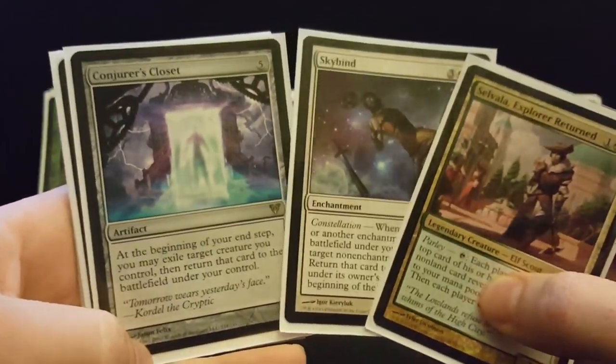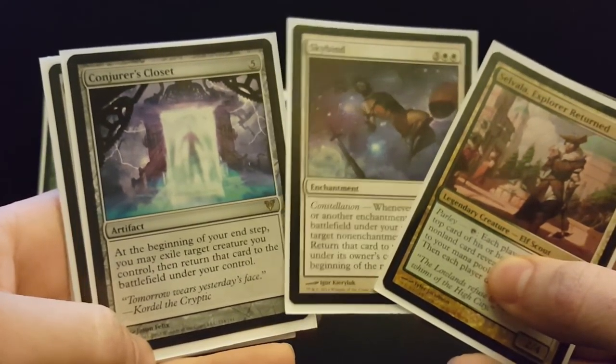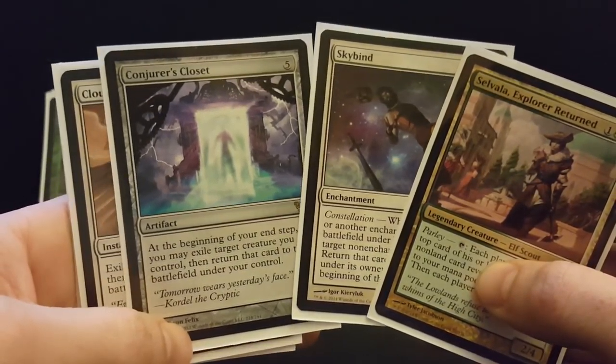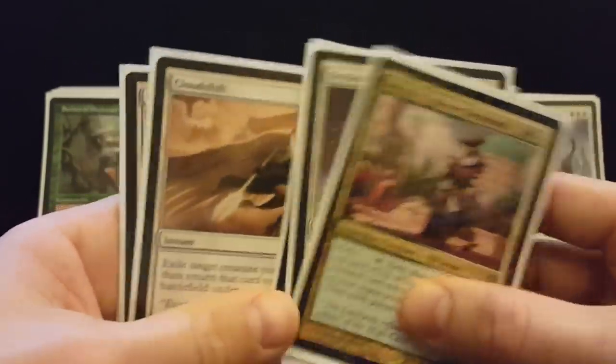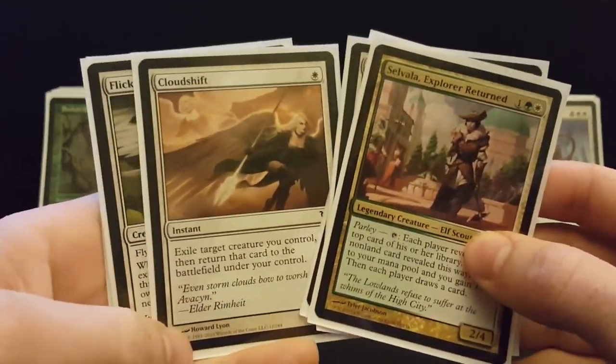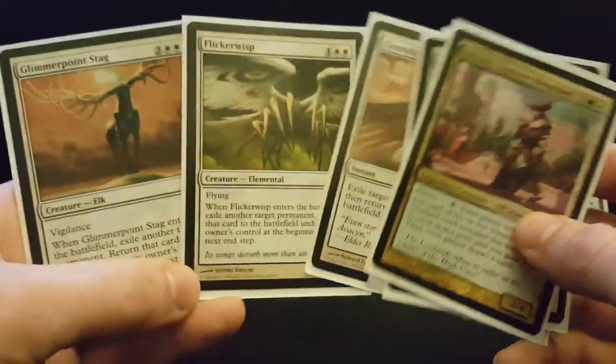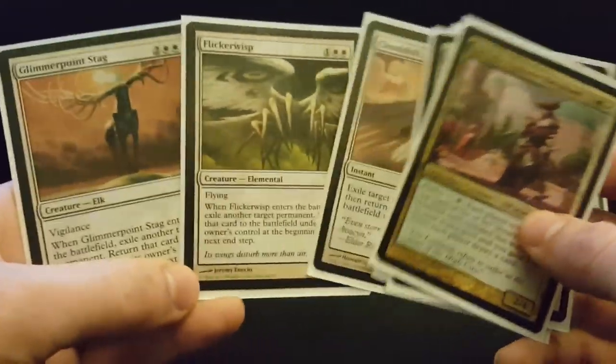Skybind is kind of another Conjurer's Closet in this deck and having this redundancy seemed like a really fun way to grind value out, which is what green-white is all about. You've also got cards like Cloud Shift, Flicker Wisp, and Glimmer Point Stag to assist with that theme — and Cloud Shift is a great little protection spell as well.